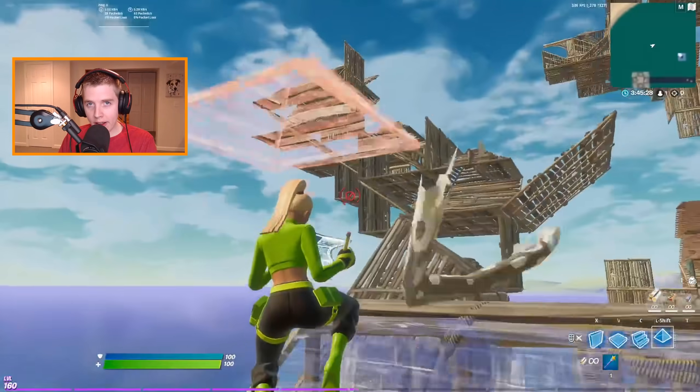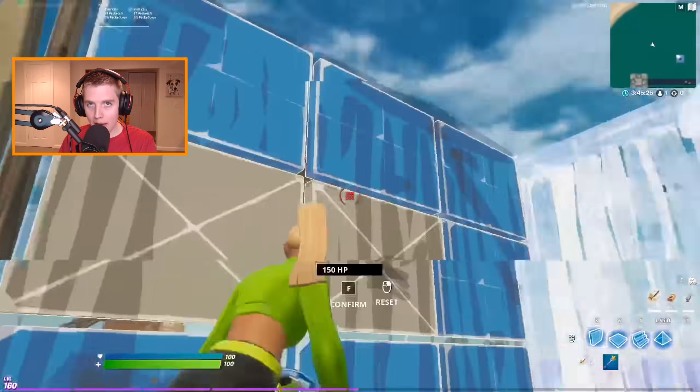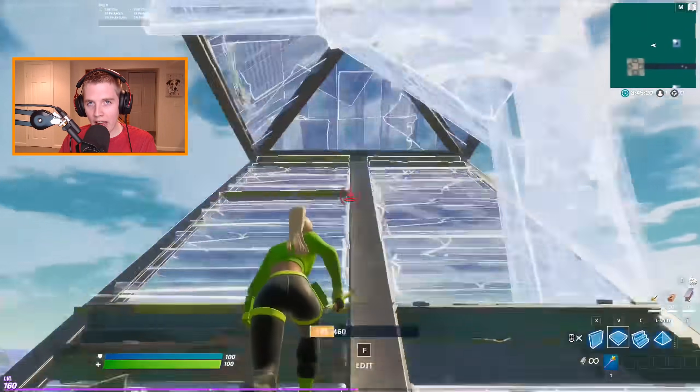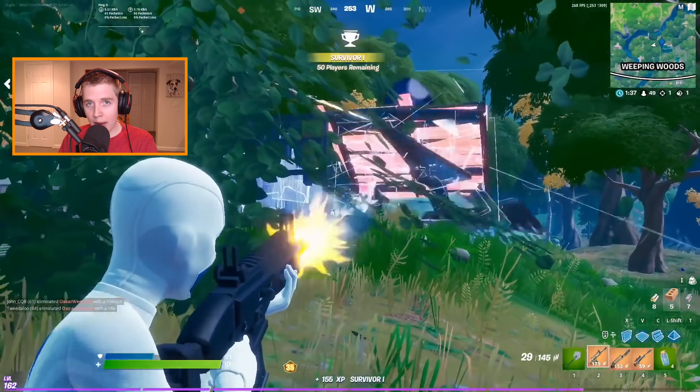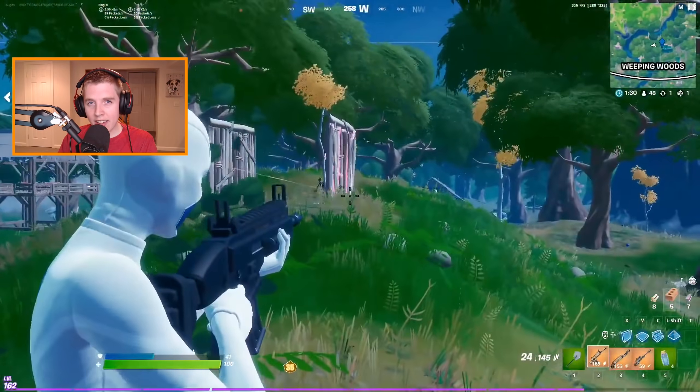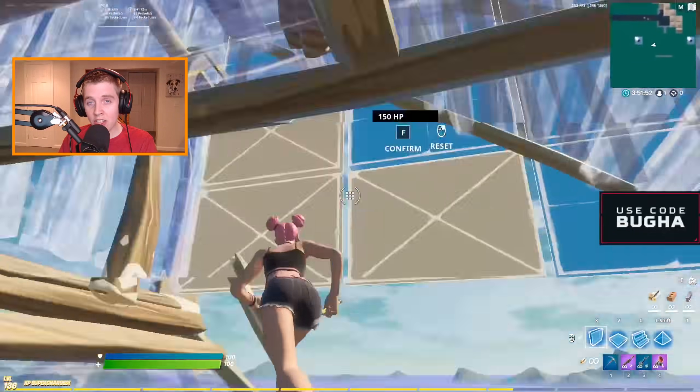Once you have all of these settings in place, your game is going to feel amazing. With the new Reflex Low Latency Mode, you do not have to turn your settings all the way down. You'll get better FPS and lower latency on higher settings than you would with textures on low or off. One of my friends did this trick and he got an extra 80 FPS, so it is not a joke.